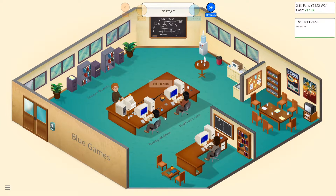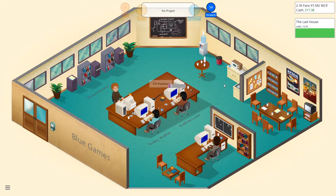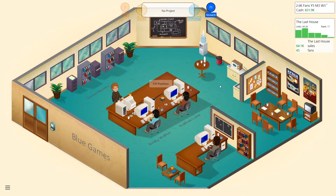We'll get Nathan to work on the game report. Still only rank 12 — we can do better. Story and quests seem not important for this type of game. Platform-audience match: PC mature, great. Some additional insights: Brady, Walker, Samuel Bowers, and Nathan Luna are still new to the team — a few more games and they'll have higher potential.